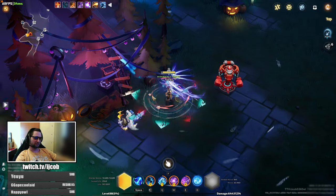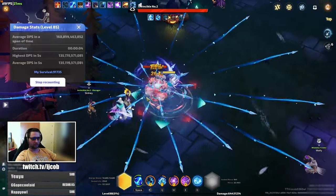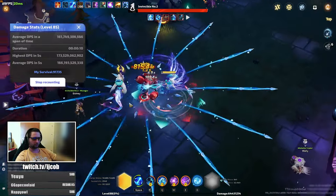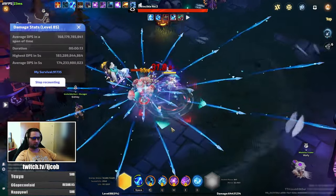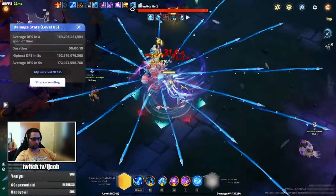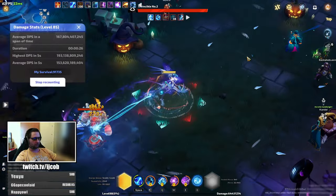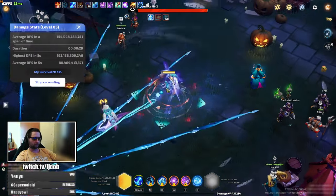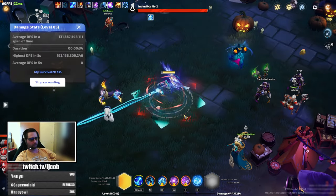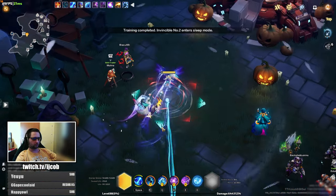Hello everyone, it is Jacob with an update video for my Selena. I've upgraded a few items and changed the build quite a bit, so I will do a review of my current status. The current farming setup damage is around 200 billion as you can see. It is capable of clearing deep space but slowly, so I'm not running deep space yet, but it is clearing profound really quickly. I've increased survivability and damage as well, so let's go through it.